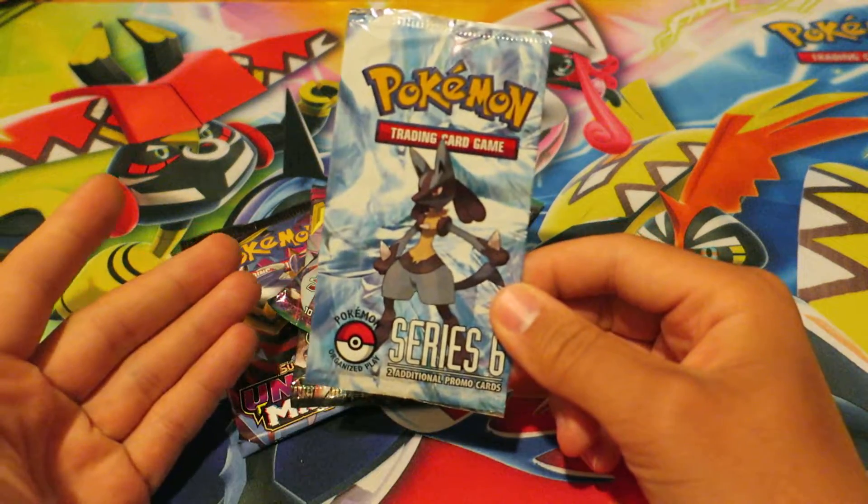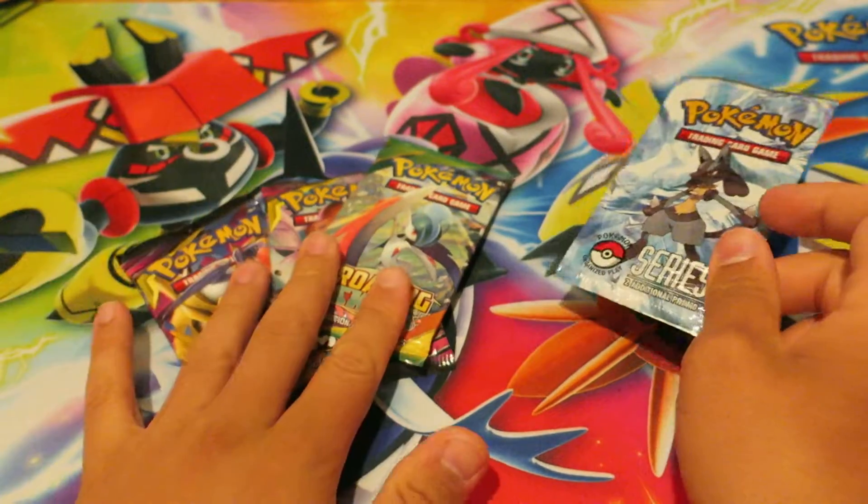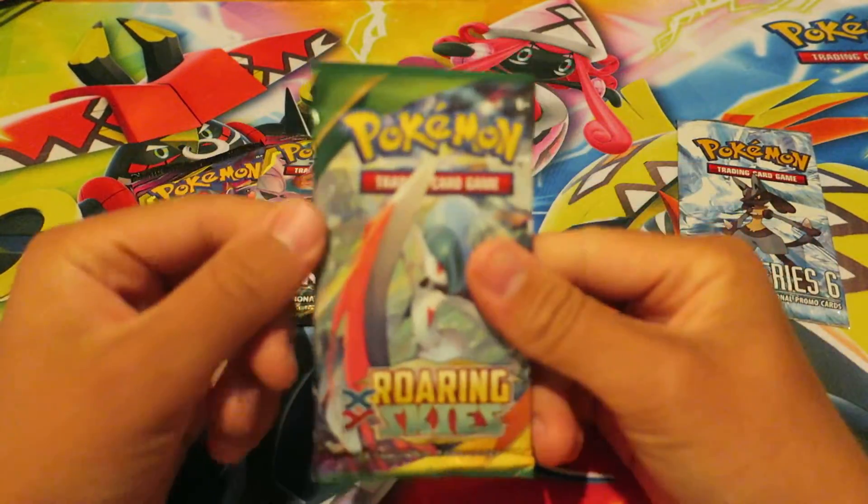I've never opened up one of these. The Pop Series 5 is the infamous one that goes for like $200. With that, let's go ahead — we got this one, we got a Roaring Skies Pokemon Booster Pack, and we got two Unified Minds Pokemon Booster Packs. Let's go ahead and start with the Roaring Skies today.